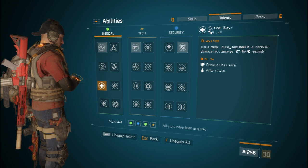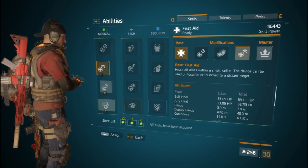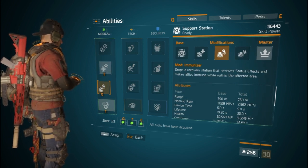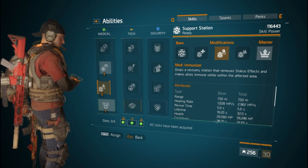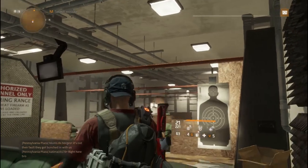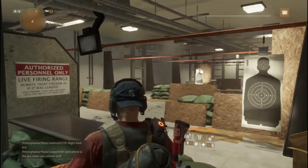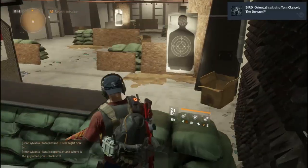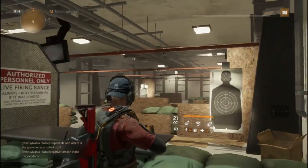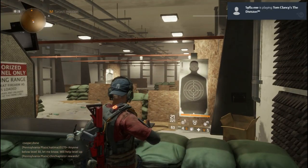Here are the skills I'm running: Booster Shot for damage, and Support Station Immunizer for extra health. If you are running this build in a group, make sure you have a guy running a Centrist Call build, because it can increase your damage too when he marks someone with their semi-automatic gun.